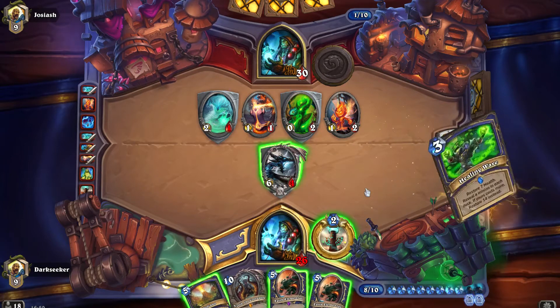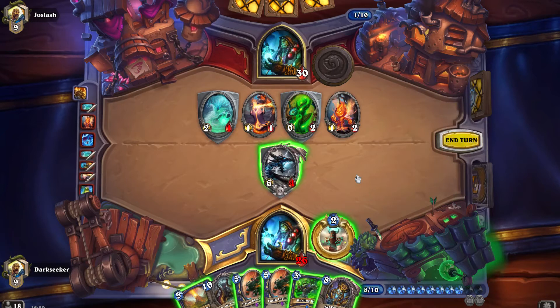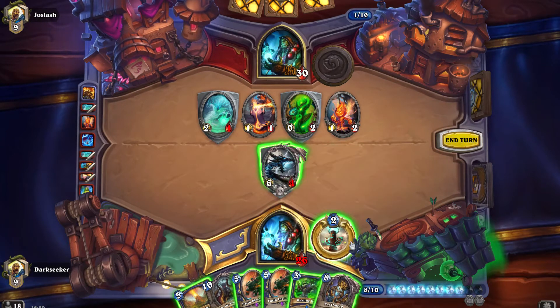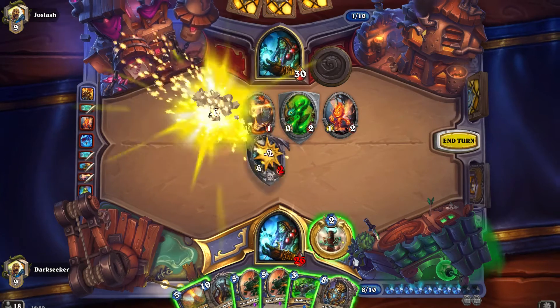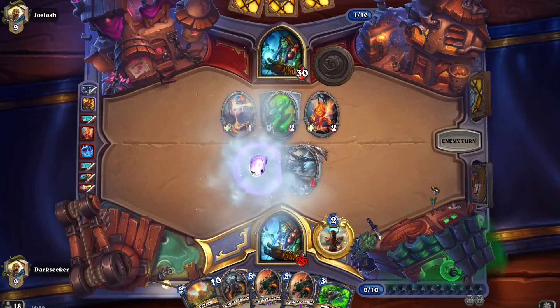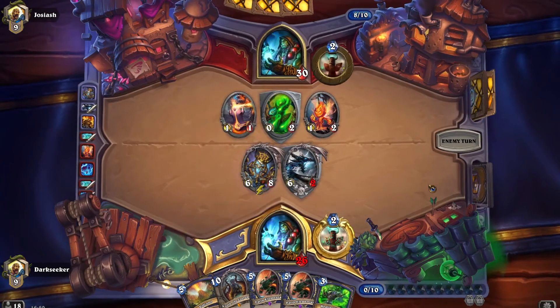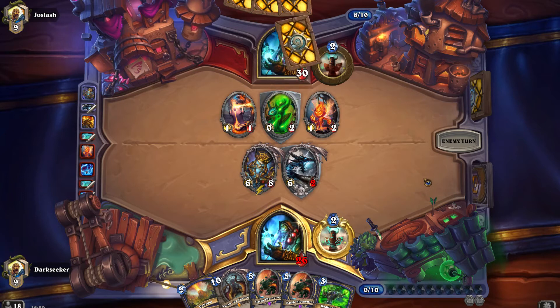Let's get the order correct this time — card draw first. There's Kel'Thuzad! Minions, servants, soldiers of the cold dark — obey the call of Kel'Thuzad! That is the best entrance in the entire game.